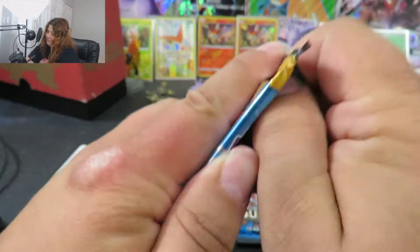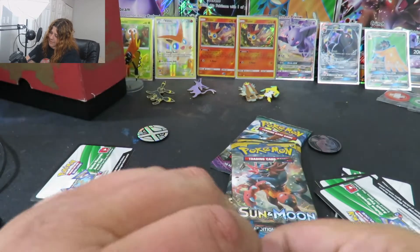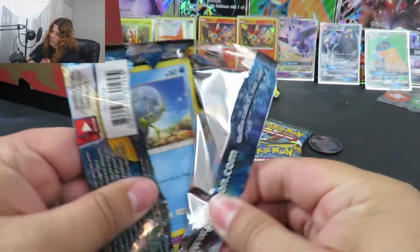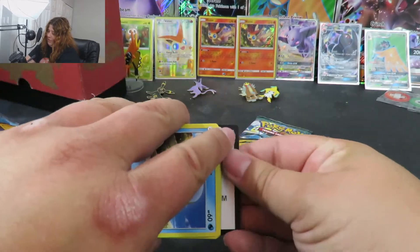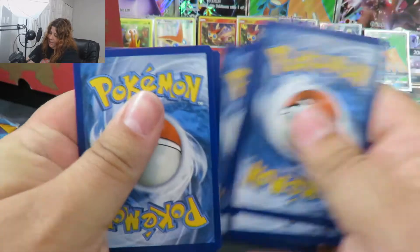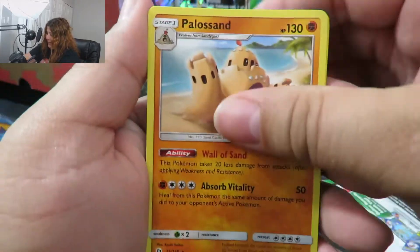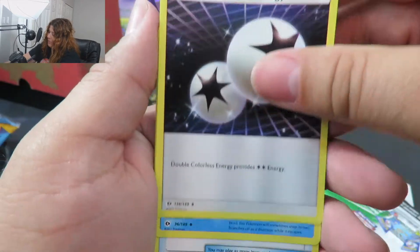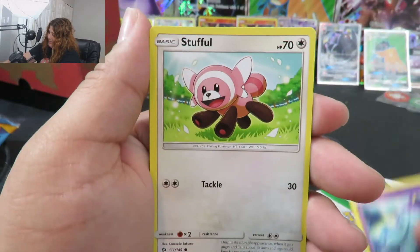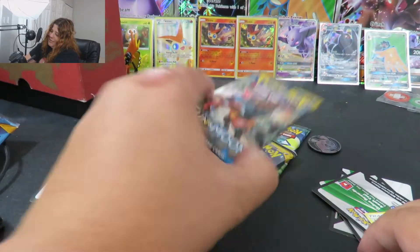Let's get this pack cracked open. I have this running theory that stubborn packs have the best pulls — which has been proven wrong many times, but I still like to think it works. There's a code card — let me know in the comments if you get anything good. I actually screwed up my pack code. And there's the rare, which is a Palosan — just a terrible card. Well, at least there's a DCE, and I use a lot of those for my deck. The uncommons are a Stufful, Togademaru, and Alolan Grimer, and the reverse is just a Poliwag. So that's no good.